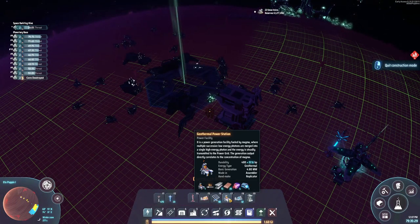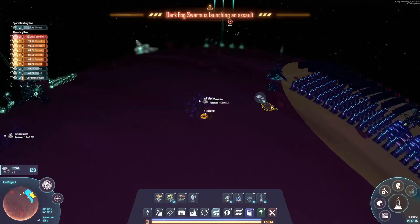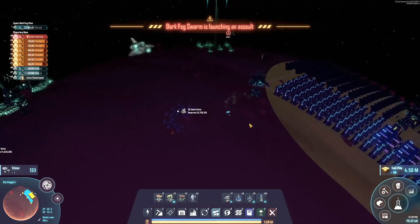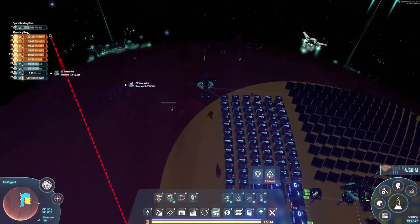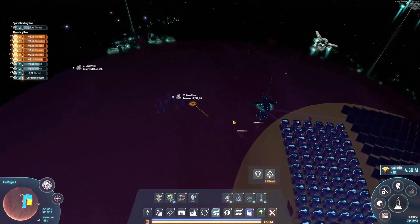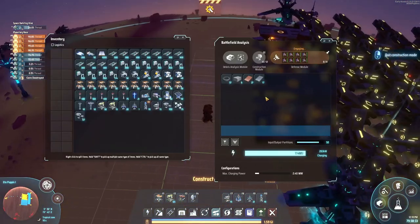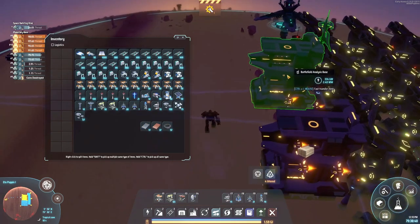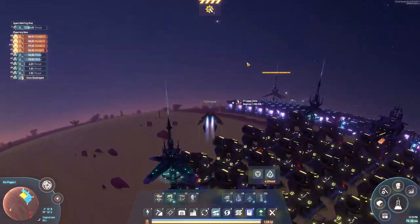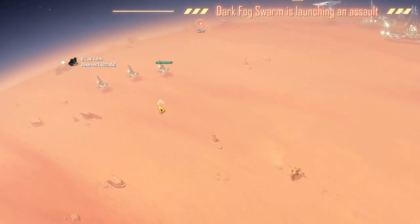Oh no — we don't have any thermal generators. I need to sit here and try to collect enough basic resources to get all this stuff done. Yeah, we're getting attacked by the dark fog — not a big deal, I put in a few extra defensive structures. The threats are not too bad right now but it is making me a little nervous as I'm sitting here harvesting some stone. Back to the basics! The good thing is every time they attack they drop resources that I don't have to create, which is going to come in handy.